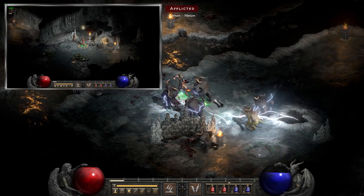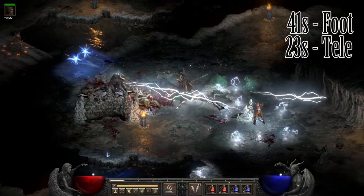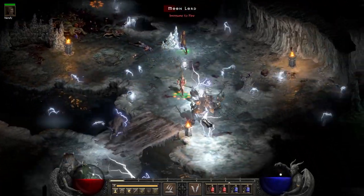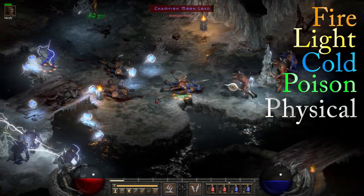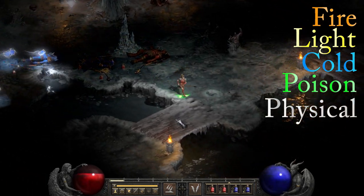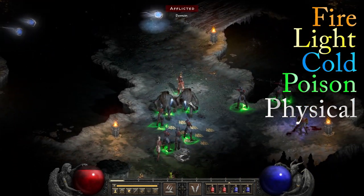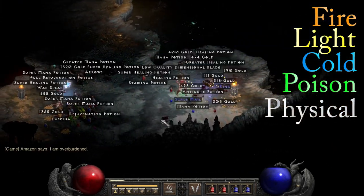Drifter Cavern is next on the list, located in the Glacial Trail. It took me about 41 seconds to get here on foot and 23 seconds with teleport. The immunities that can spawn here are fire, lightning, cold, poison, and physical. This place is an actual nightmare of moon lords and succubi, but it's pretty dense and has a golden chest at the end. The high amount of immunes, and honestly the fact that there are moon lords here, has me not wanting to recommend this torment to anybody, but you can farm it if you please.